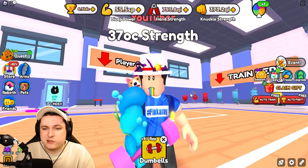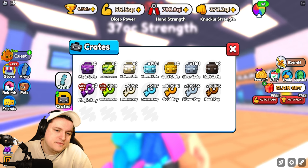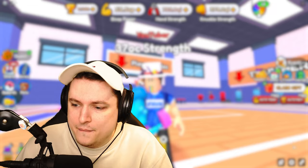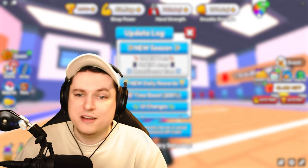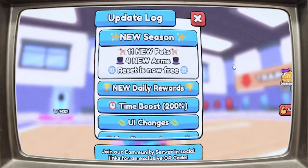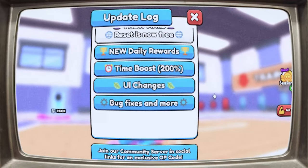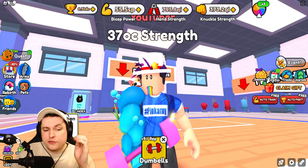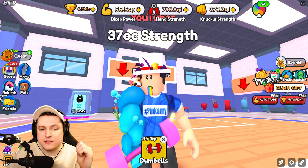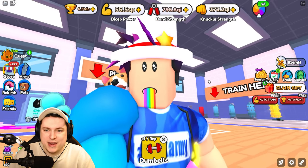Last week's update just added sliming every path and a new Arms Crate, which is pretty cool. This week though has some great stuff: a new season with 11 new pets, four new arms, resetting is now free, new daily rewards, time boost goes up to 200, UI changes, tickets from bosses are now skill-based on the world, the Huge Neon Dragon is 10 times easier, and Lucky Five and Winner Runner Five now show an achievement table.